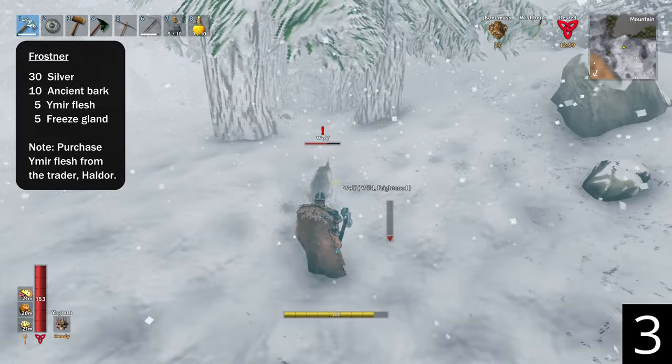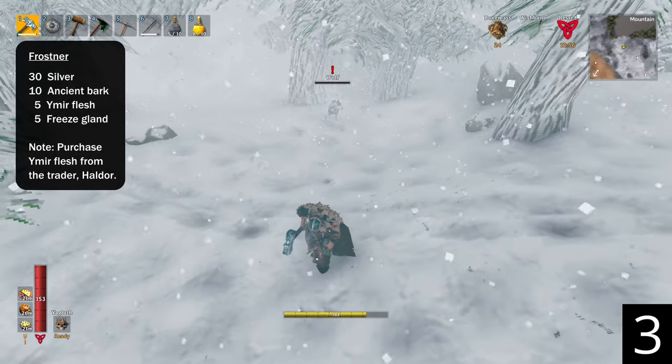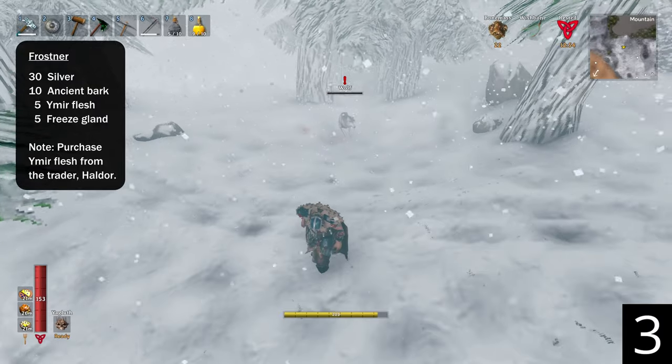Frostner is another great weapon against wolves. Its knockback will push wolves away from you, and its slowing effect will reduce their movement and attack speed.